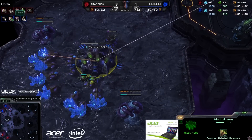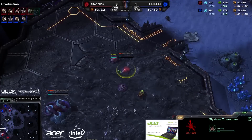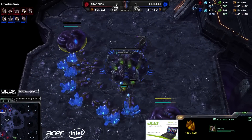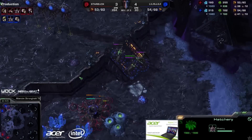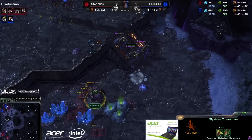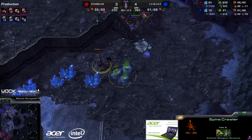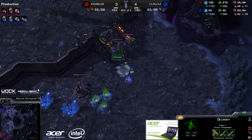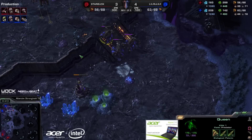Starbuck is starting to come back into this with 39 Harvesters against 34 now. He has to close this gap and is currently trying to do that. He builds a Spinecrawler on his own to be safe. We have additional gases already taken for Leenock — currently more gases for him, though Starbuck is building another one as well. That Spinecrawler is being attacked and Transfused. He has so much Transfuse energy, he should be able to keep that alive. So he can just move forward and start to take his third base — a safe third at that. There are the Spires being built, so those Queens I was mentioning earlier are going to help Leenock with the defense against the Mutalisks.